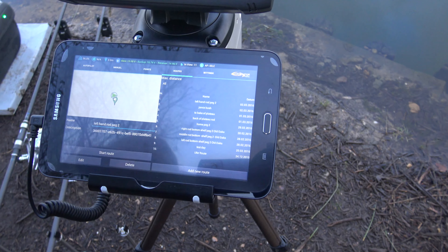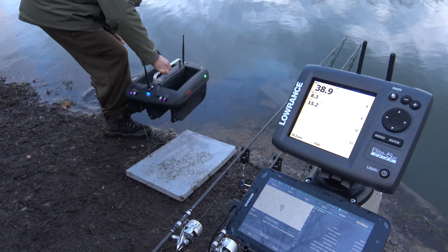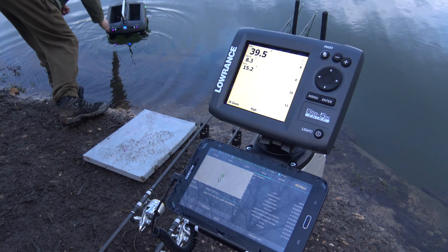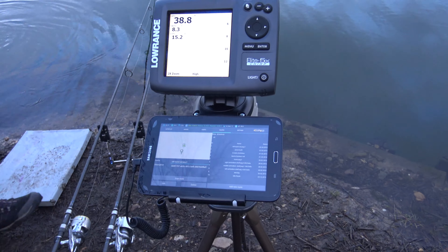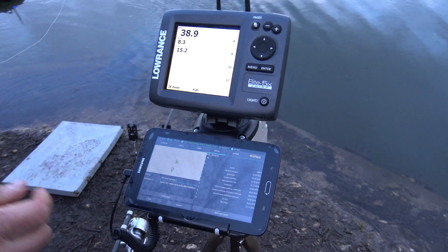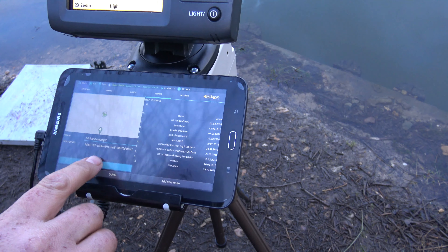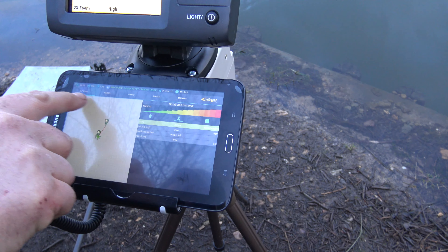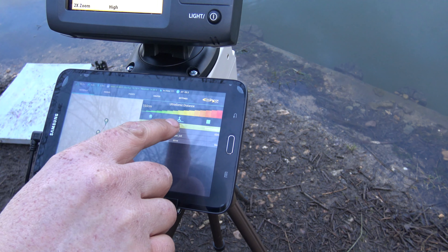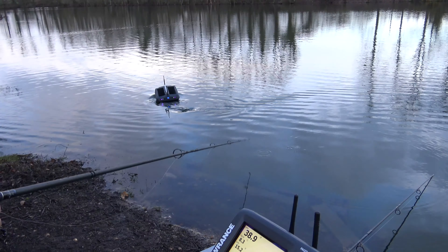And then all you need to do after that is put your boat in the water and do the dial arm. Then you start route, which will take you over to the autopilot section. Press that. The light under there shows you it's in autopilot. You then press the forward button there and the boat will be on its way.